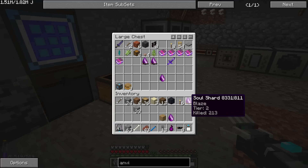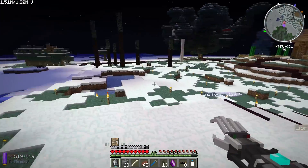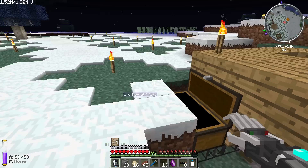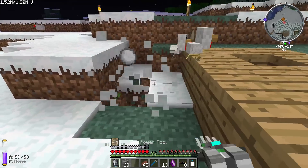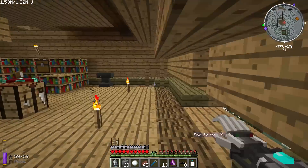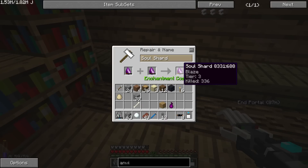That basically gained one level over the chicken shard to become tier two. What happens if we take another tier zero shard? Let's come over here and grab a stack of eggs. There's tier zero on that shard — one kill. Let's see what this does: put our blaze in the front, and one kill now turns this into a tier three shard.